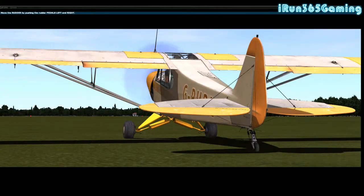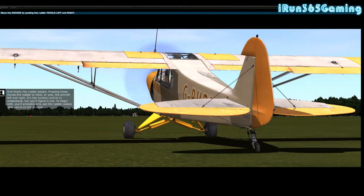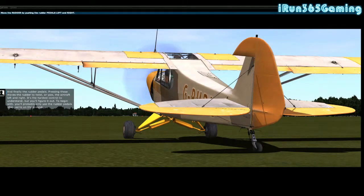Just so you know, for the rudder pedals on PC it's the zero key and the enter key on the number pad. This took me a little bit to figure out, so if you get this game - for the rudder pedals you have to have num lock off. You can see the aircraft twisting right now.